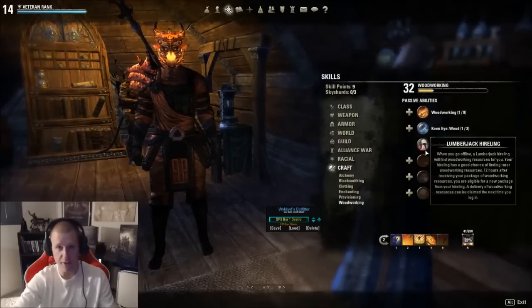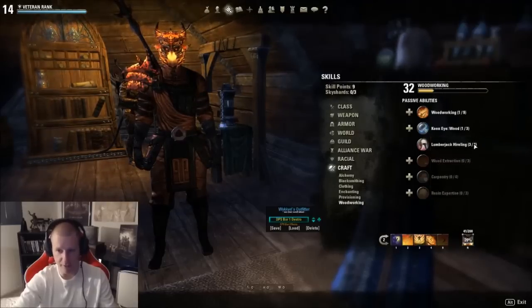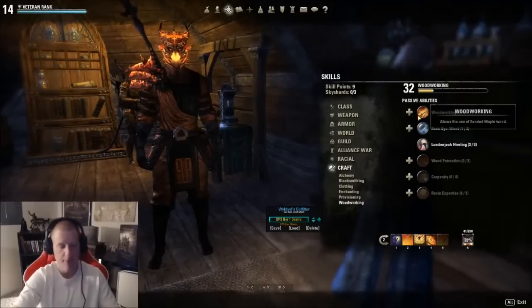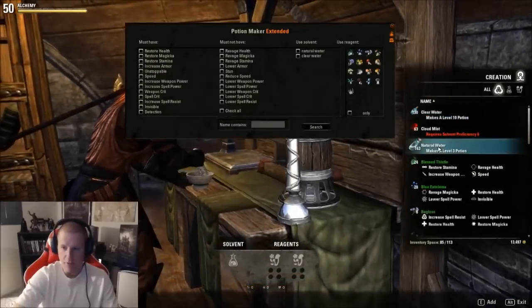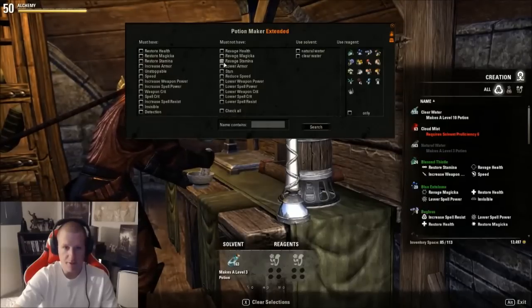Just know you can still have three points in the hireling and still get the legendary material. What matters for getting the high-profit legendary material is having three points into the hireling skill. Having just one point in woodworking itself is fine — and actually advantageous because it's easier to get that material.